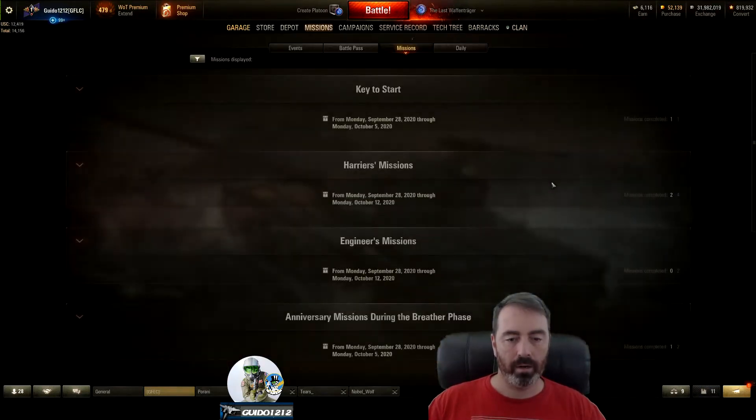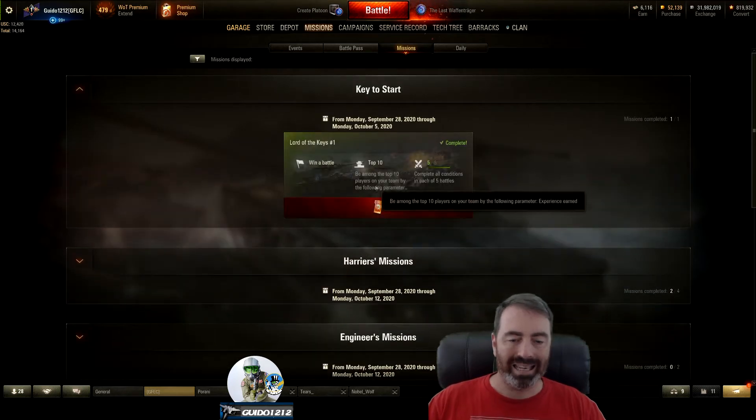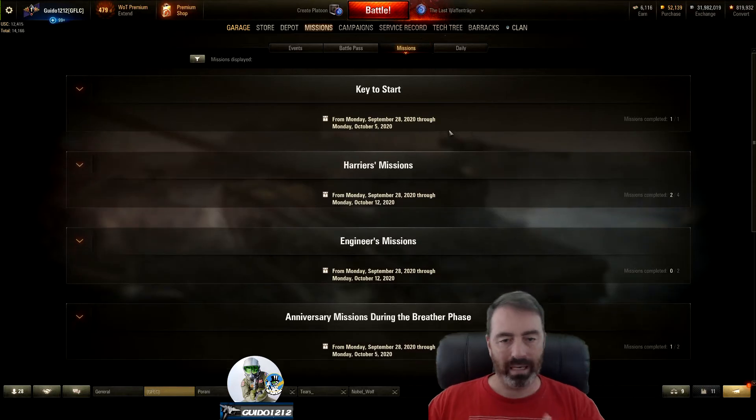The missions are showing up right here. You can get one key by playing five and winning five random battles — not Waffentrager battles, but random battles. You have to win and be in the top ten. The win requirement is a little bit irritating, but there you go. So that's one way to get one key.